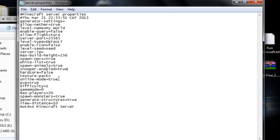Online mode is true. PvP you can leave true or false. Difficulty: zero is peaceful, one is easy, two is normal, three is hard. Game mode zero is survival, game mode one is creative, and game mode two is adventure mode, which hasn't really been implemented that much in the game yet.